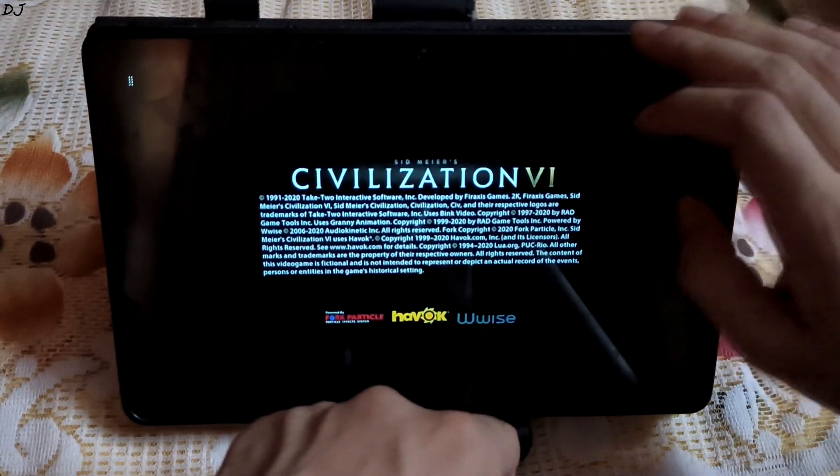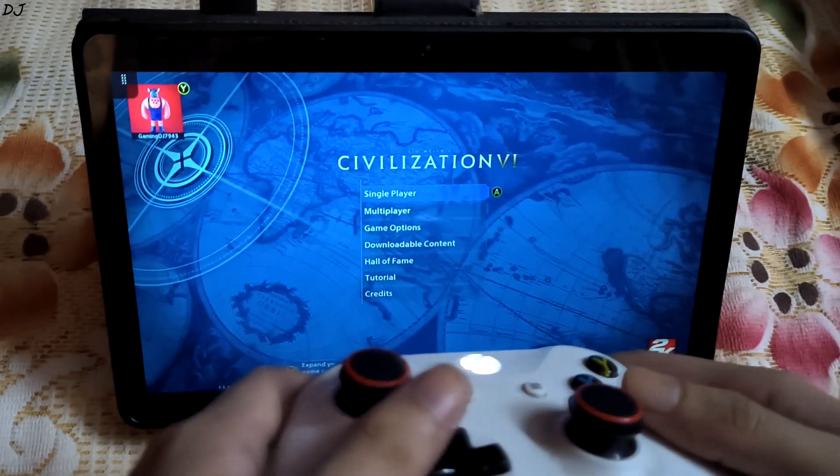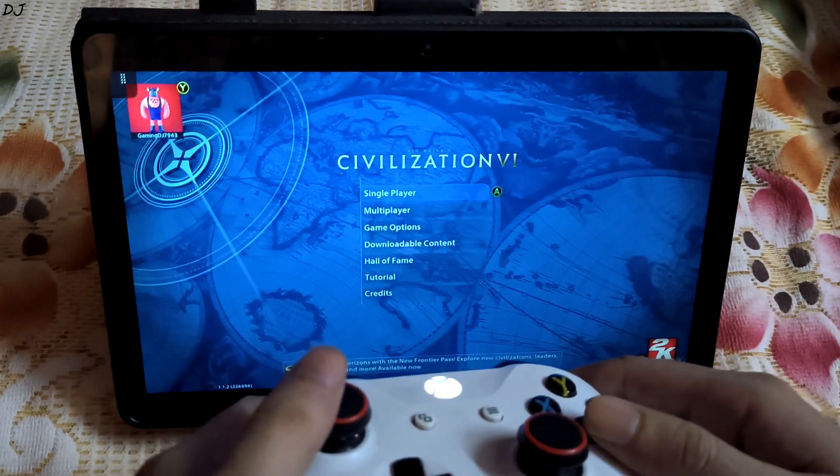So now we are in. I'll disconnect from the VPN — connected to Japan, then disconnect. I connected my Xbox One controller to the Realme Pad via Bluetooth mode.